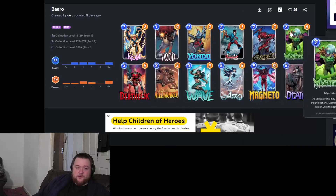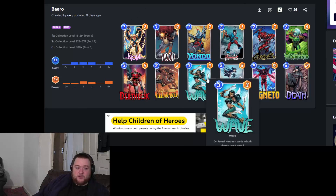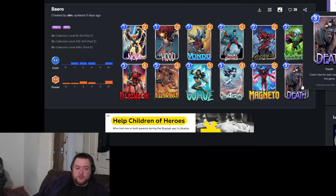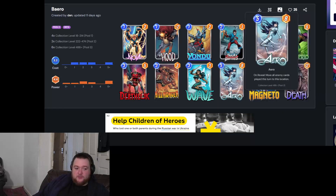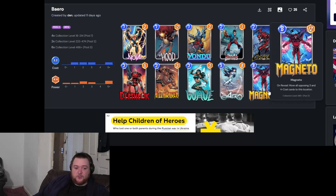The idea is you fight for locations with these cards, then on turn five you drop Wave, and on turn six you've got Death plus one of these — Aero or Magneto — to secure the location. This will drag cards away from a location. You've got Carnage, Killmonger, and Deathlok to destroy two cards. Mysterio pairs with Carnage to get the buff. Then on five you drop Wave, six you drop Death and Magneto, and you just win the game.